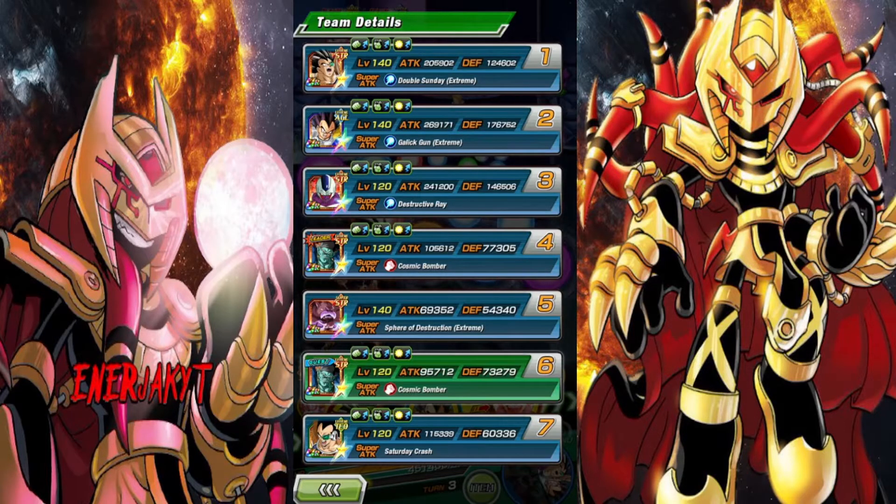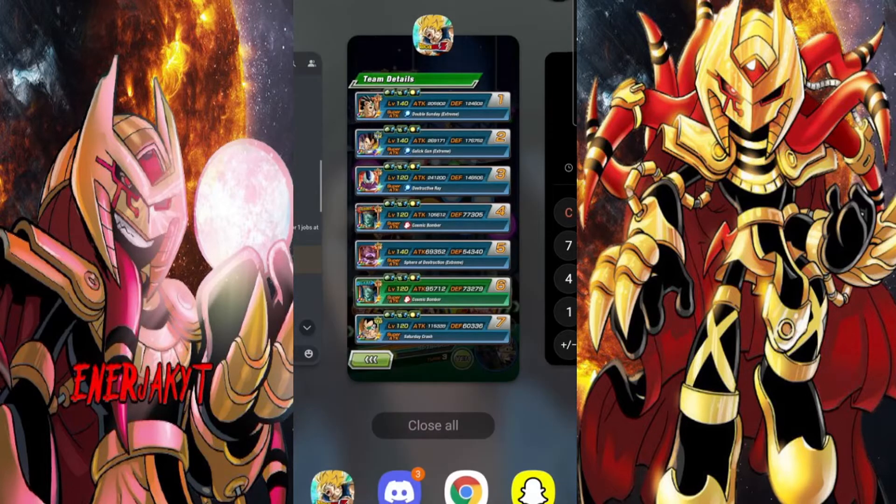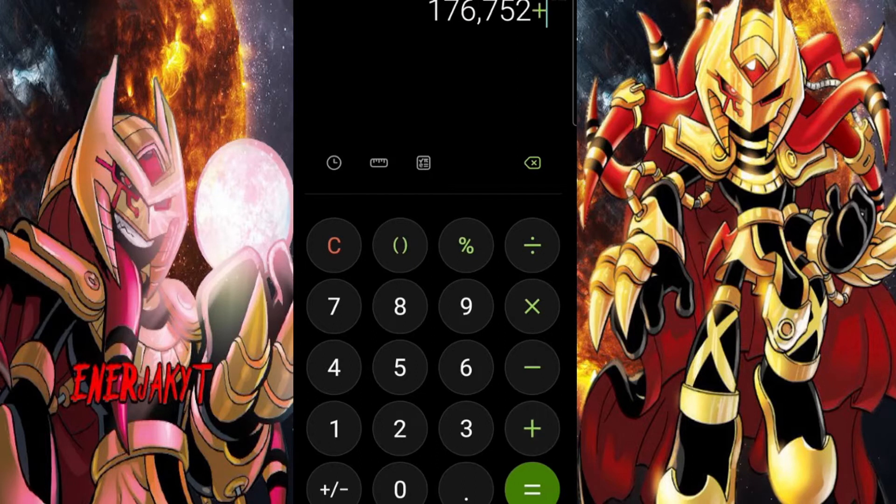Now we're going to see him with 50% support. Vegeta's at 176k defense. Do you guys not realize how high that is? Let me go over to my calculator real quick. He was at 174, 176k defense. And then we add that by 80% because he gets that on super, and then another 30%. Dude — is this Vegeta good? He's had 400k defense on this turn. The 80% is from his passive and the 30% is from his super attack effect. So yeah, he's actually good — at least defensively.